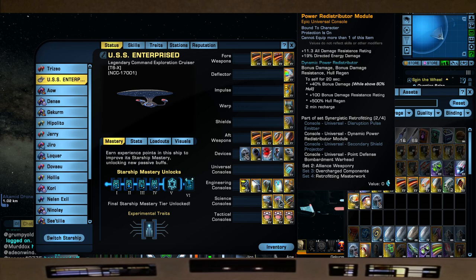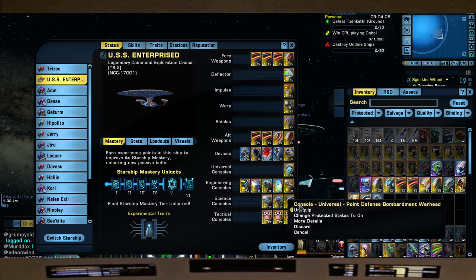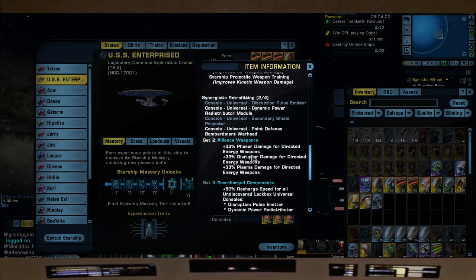The dynamic power redistribute module comes from the Atlas lockbox ship, providing damage resistance rating and 19 percent directed energy damage. It also has the oh-crap button, giving plus 40 bonus damage, 100 bonus damage resistance rating, and 500 hull regen. We're pairing it with the point defense bombardment warhead — 25 percent projectile damage, one percent critical chance — and pairing the DPRM with it gives an additional 33 percent phaser damage.